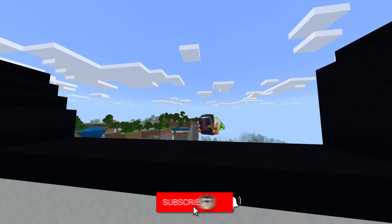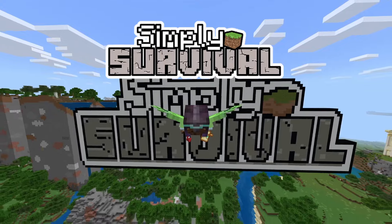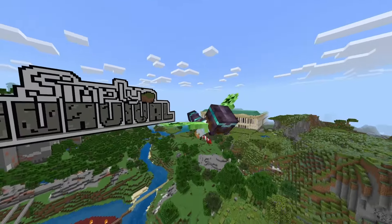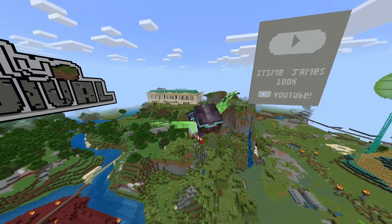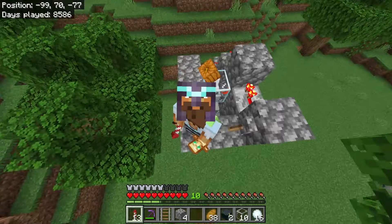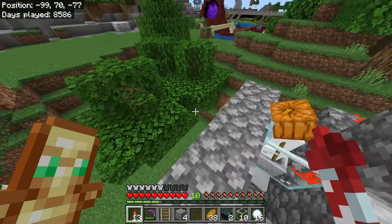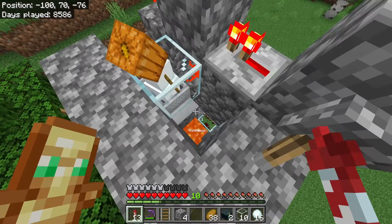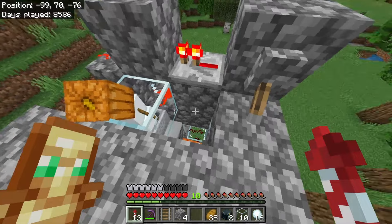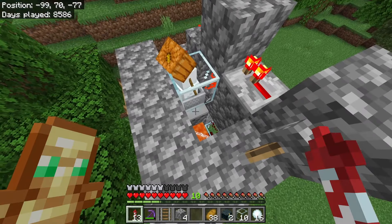It's me James, and welcome back to another episode of Simply Survival — the series where I show you tips, tricks, and tutorials in complete survival. In today's video I'm going to be showing you how to make this pretty much self-sufficient elytra launcher. What I mean by self-sufficient is you do not need TNT like my other elytra launcher — they are super op. This one relies on snow golems.